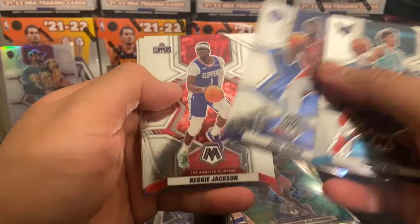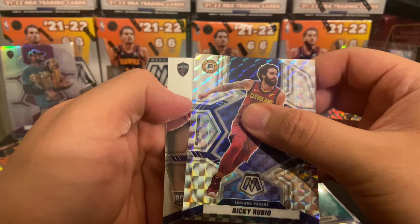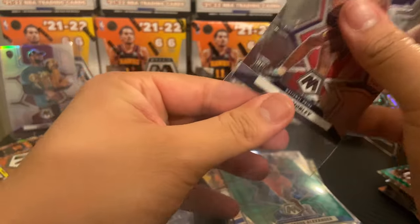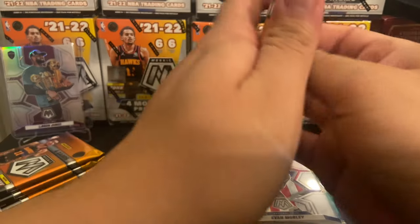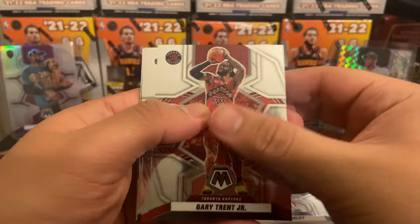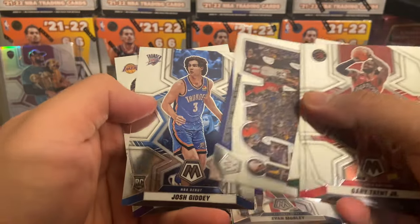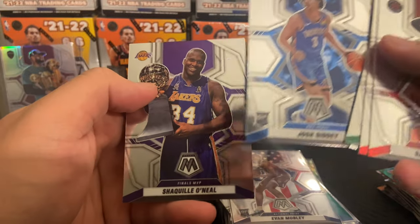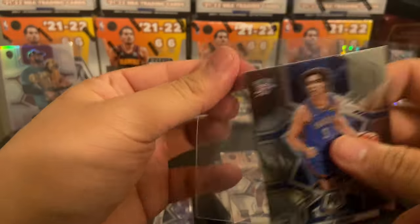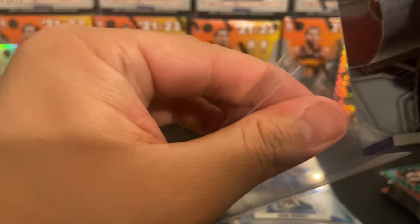Melo Ball, Joel Embiid, Reggie Jackson, RJ Barrett, Ricky Rubio — we got so many Ricky Rubios — and Evan Mobley on the National Pride. Cool, we'll take it, just the base. Gary Trent Jr., Jay Sean Tate, Chris Middleton. Bang insert of Steph Curry — very nice. Josh Giddy on the NBA debut and a Finals MVP Shaq. Go ahead and sleeve these two up — big fan of the Finals MVP set, very collectible.